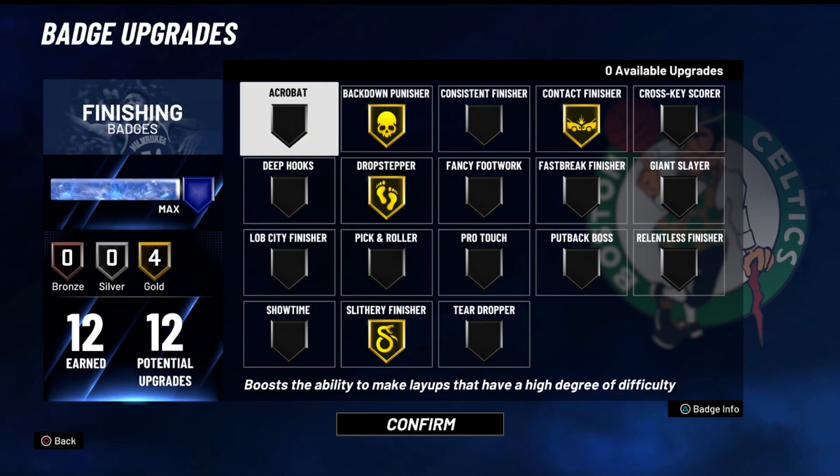Starting with the finishing badges: I have four gold finishing badges — Back Down Punisher, Drop Stepper, Slithery Finisher, and Contact Finisher. Back Down Punisher and Drop Stepper are basically for when I need the ISO — it makes it easier if I get a mismatch or somebody who can't play good defense. Gold is just as good, I guess. Slithery Finisher just makes it easy to get to the rim. Contact Finisher helps me lay up and dunk easier and get the highlights. Always looking for highlights — good for the mixtape.